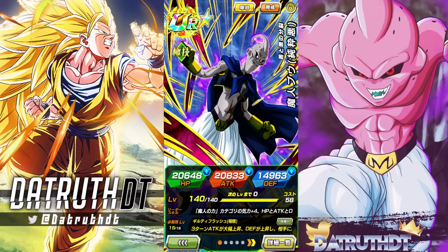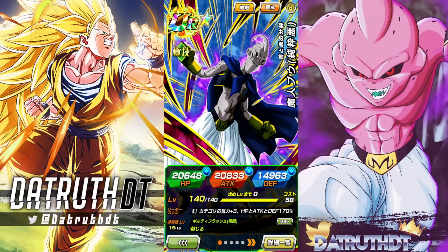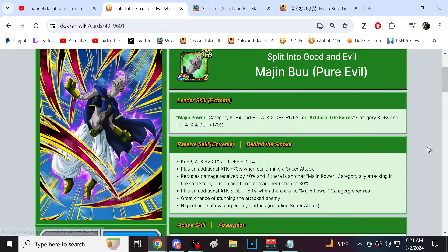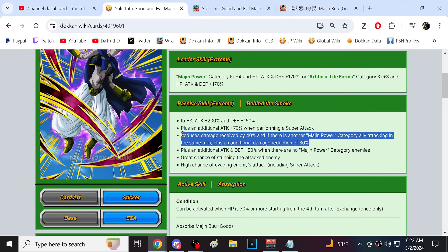On turn seven in slot seven, Evil Boo's super attack changes, passive changes, he gets the active skill to transform into Super Boo, and some of his links change. Evil Boo's passive is Behind the Smoke: 200% attack, 150% defense, 70% attack on super, 40% damage reduction, then with a Majin Power ally another 30% damage reduction. Not a difficult restriction at all. Another 50% attack and defense if there's no Majin Power category enemies.